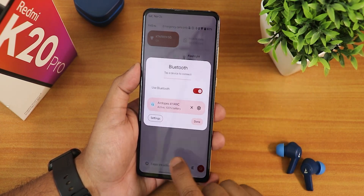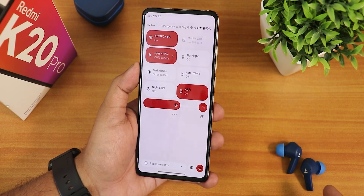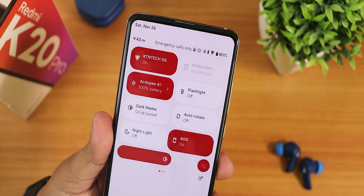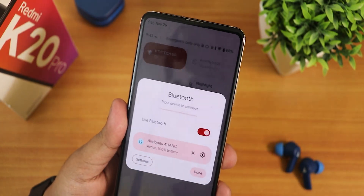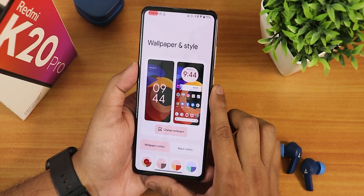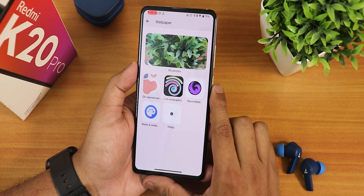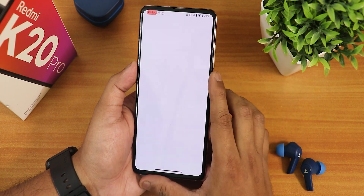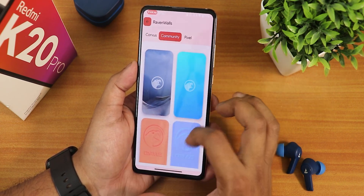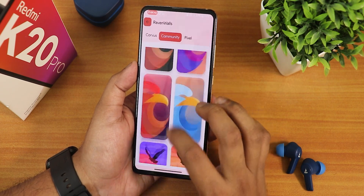The Bluetooth animation looks great, and I've connected to a Bluetooth device. On the quick settings panel it shows battery stats, and in the status bar it shows the Bluetooth device's battery stats too. In Wallpapers and Styles you can change wallpapers — there's a device wallpaper and Raven Walls, which are the Corvus OS wallpapers.